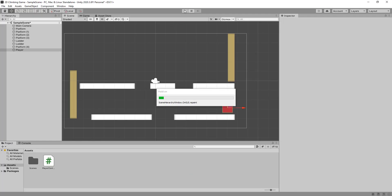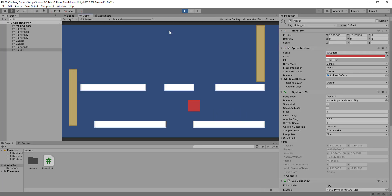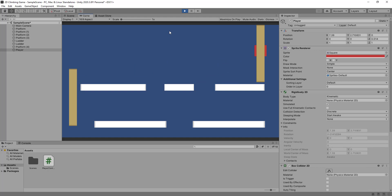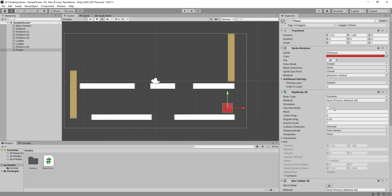There's one more thing to fix for the ladder. When you jump onto the ladder the player sprite appears behind it. Very simple fix: select your player, go to the Sprite Renderer, and set the Ordering Layer to a higher number than the ladders. Go pretty high since you always want the player rendered on top.